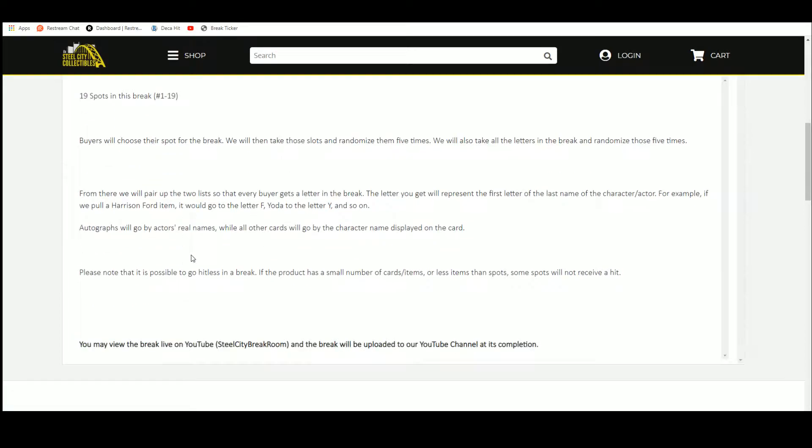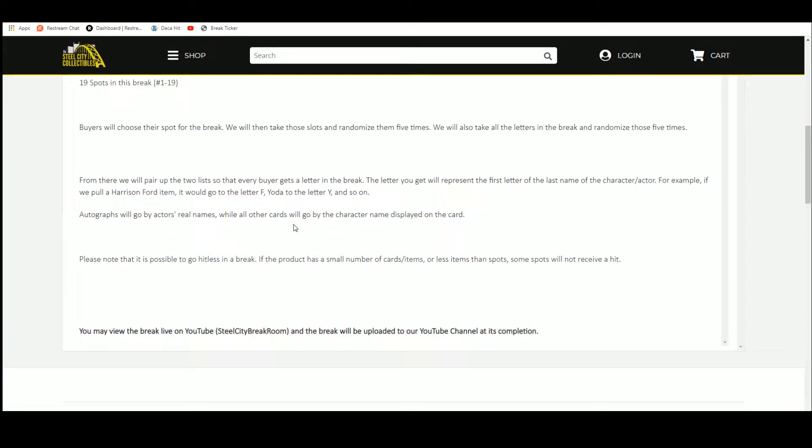We have 19 spots — buyers choose their spots. We take those spots, randomize them 5 times. Then we're going to take the letters in the break and randomize those 5 times as well. We pair the two lists up so that every buyer gets a letter or a group of letters in the break.